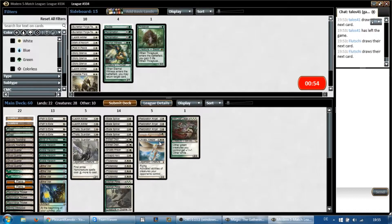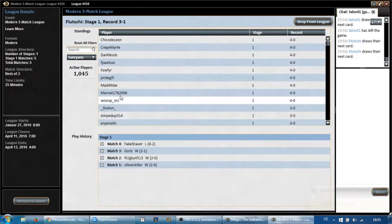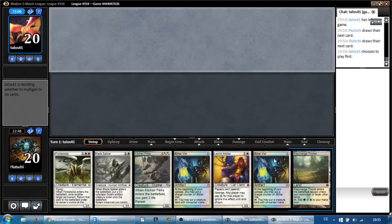I do want Thragtusk. What do we cut for a Thragtusk? Finks is great, Flickerwisp is great, Displacer's great, Blade Splicer's great, Resto's great. Thalia and Arbiter aren't, but we're really messing with our curve if we start cutting these down. I don't think this configuration is correct, but we'll give it a go and see what happens.